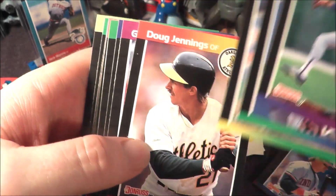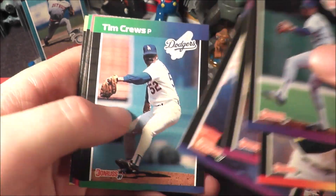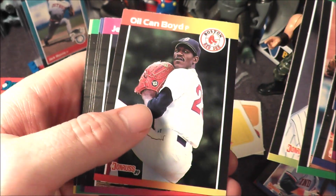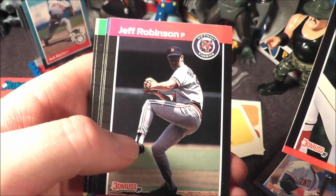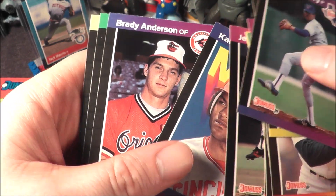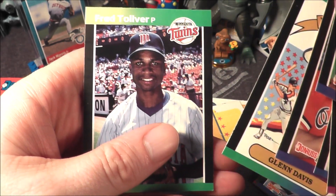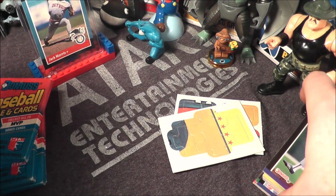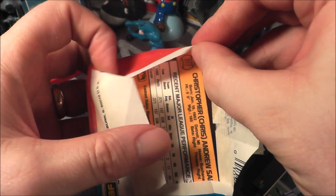Let's see: Craig, Tony Gwynn, Brian Holman, Doug Jennings, Gary Thurman, Upshaw, Cruz, Dave Oil Can Boyd — what an awesome card, Oil Can Boyd — Jeff Robinson, Ken Daniels, Brady Anderson, Glenn Davis, and Fred Tolliver. It's interesting that you can get both Curt Schilling and Randy Johnson — they really helped the Diamondbacks win a World Series, I believe.